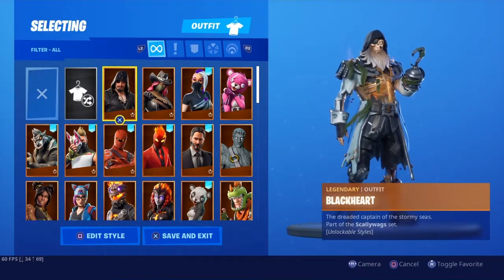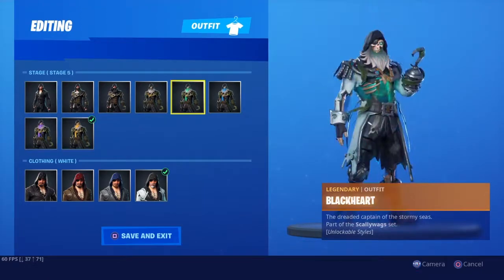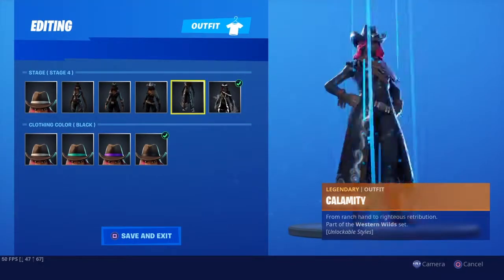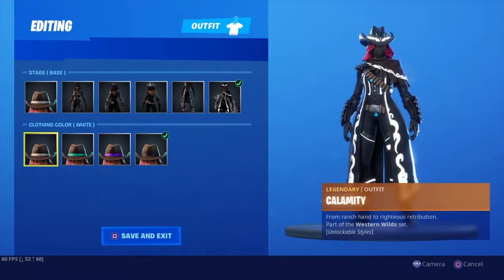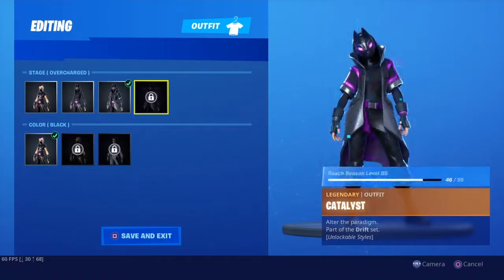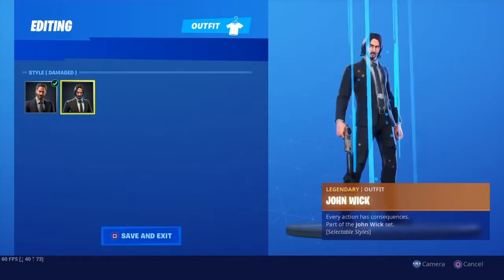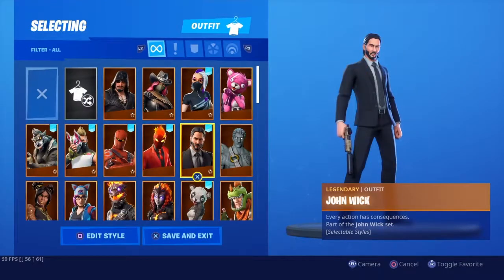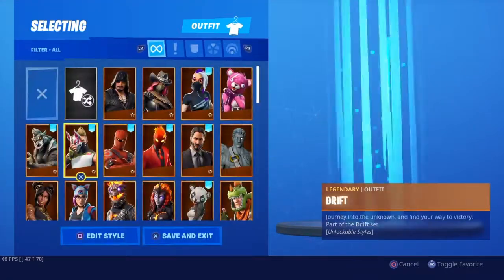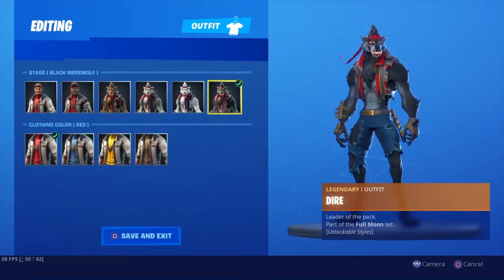We've got Black Art, which you can have all these styles as you probably already know. Calamity. We've got Catalyst, Team Leader, Love Ranger, John Wick. Infernal Hybrid. Drift.